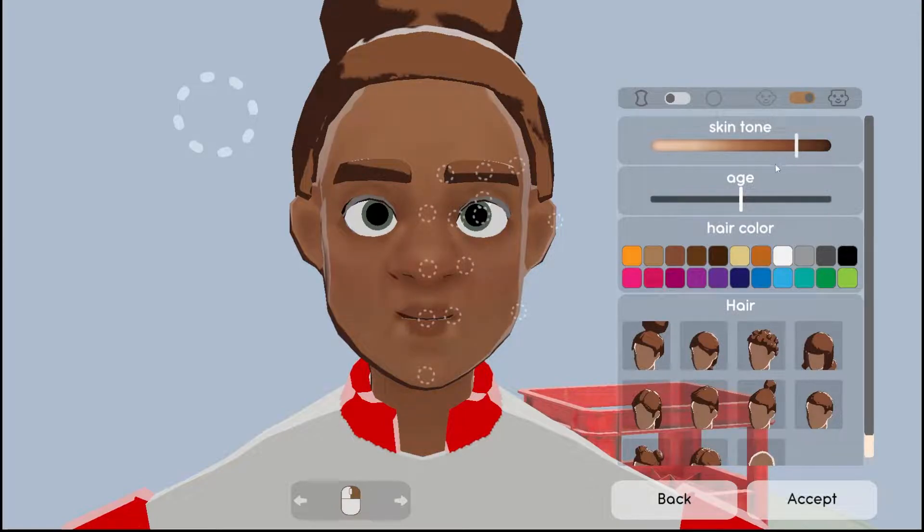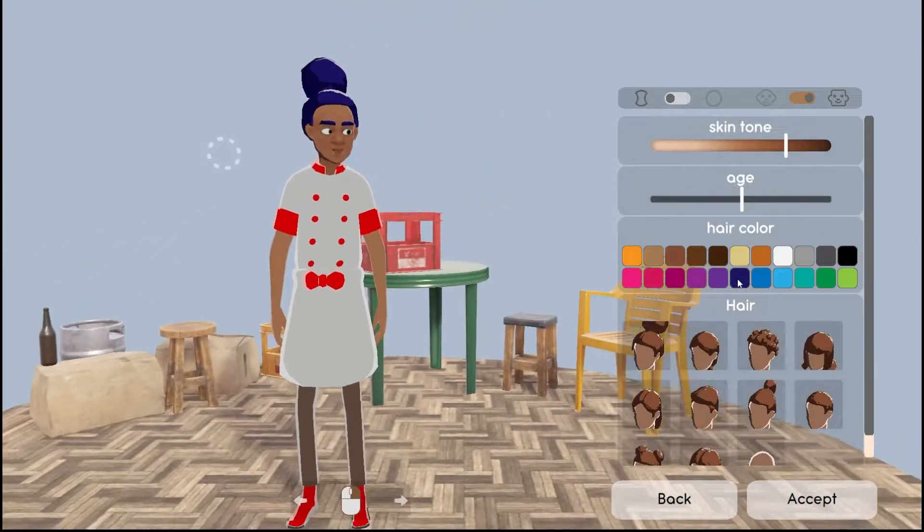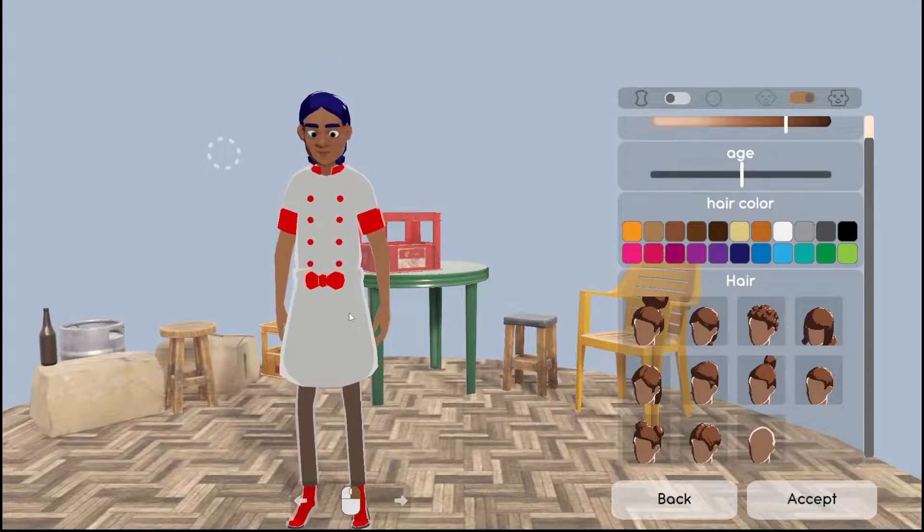I'm already a fan — there's a slider for the character. There's also an age slider; I'll keep it in the middle, I think I'm about middle-aged. Hair color — let's go with the blue. Gotta love the blue. Let's take a look at all the styles.